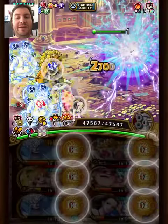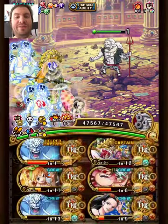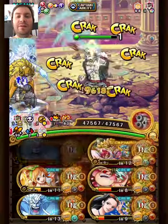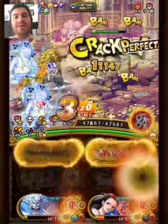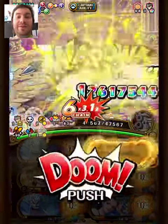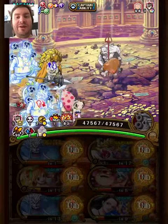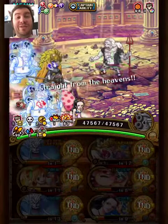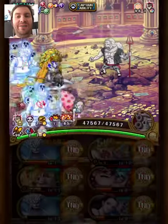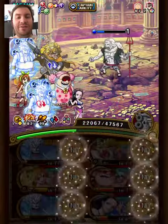Now we can use one NL — we get the extra color affinity for Jerma crew to do more damage. I played this already safe; you probably don't need to hit with everything, but why not? Still a solid 30-plus million damage. And Hody will revive, so that means we can use the other NL after the revive to get color affinity again. This will be a very easy kill.